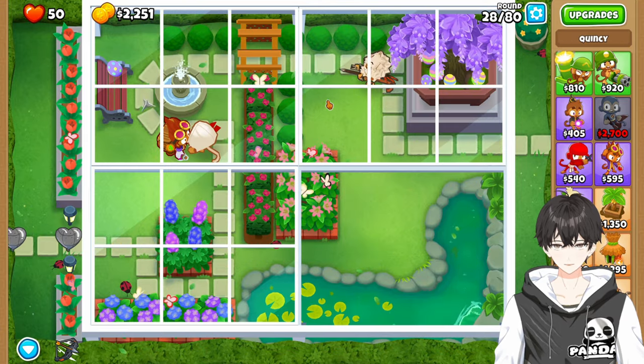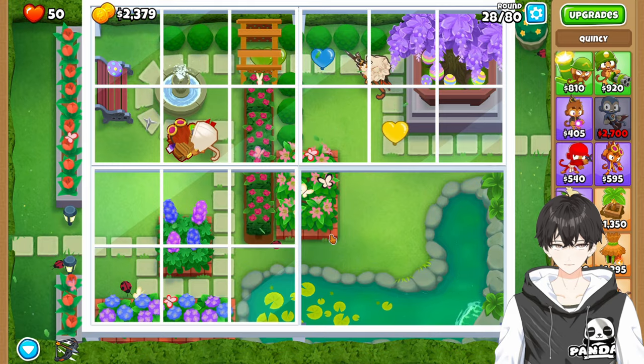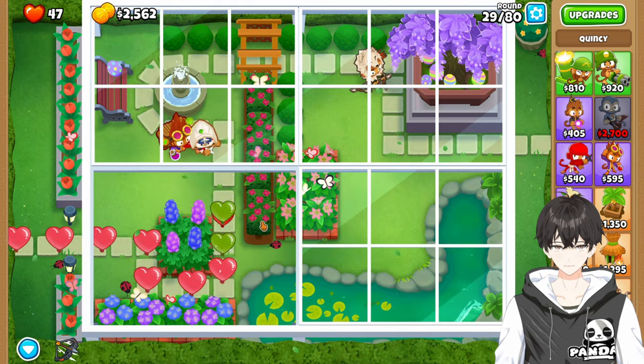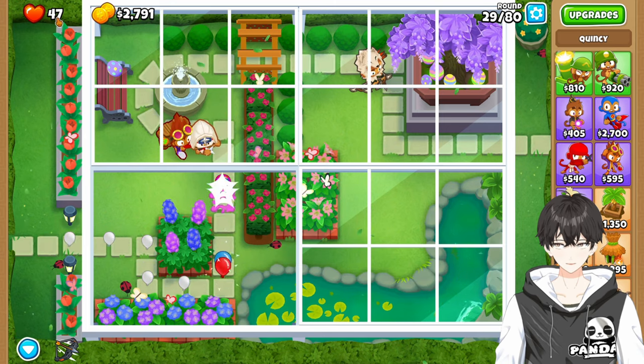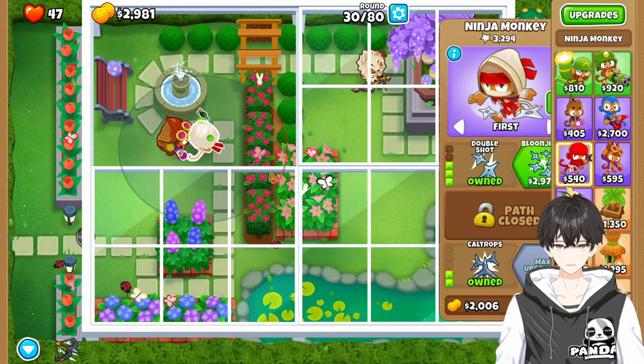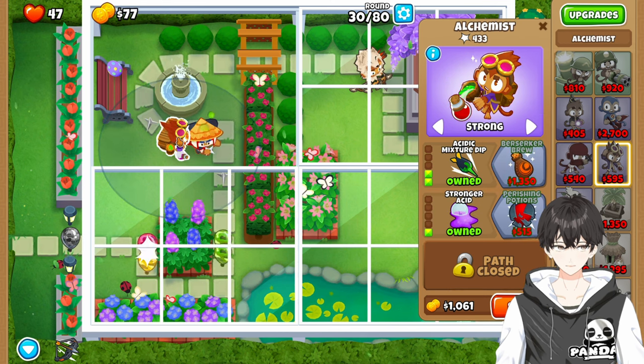Double Shot's pretty good, and Quincy can see Camo now. You can definitely see how hard this level is — at 47 lives with a really streamlined build. I'm going to grab Bloom Jitsu now and speed back up.